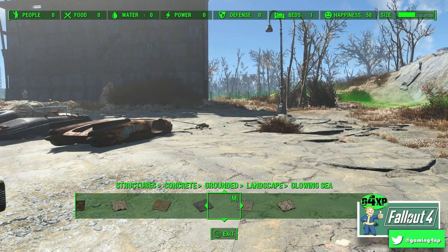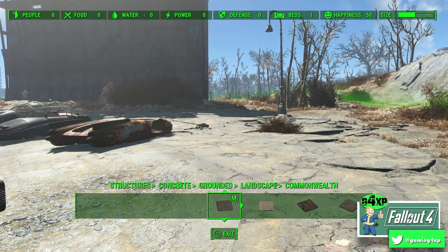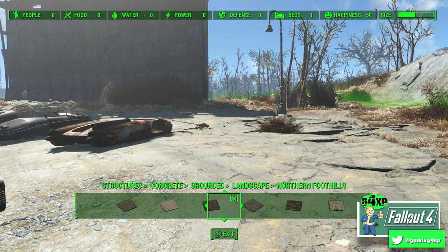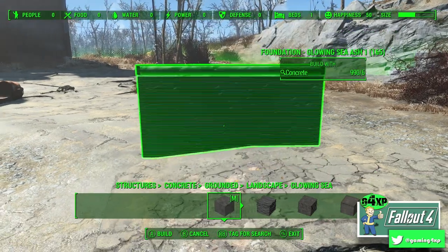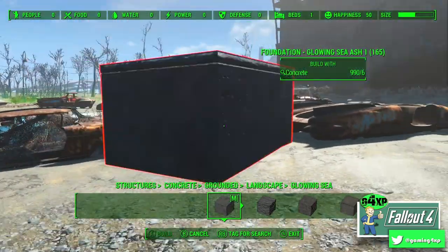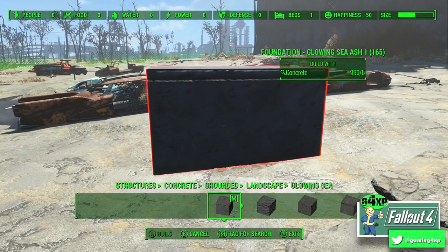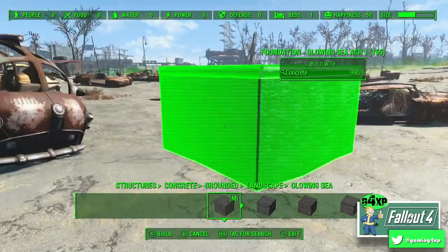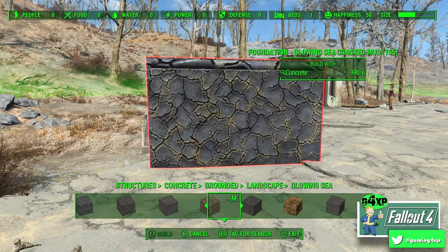What Grounded essentially is, is the mod developer has gone in and reskinned concrete pieces — that's very important to remember. Let's have a look at Glowing Sea. What I tend to do is place one into an object so you can actually see what they look like. Turn around and you can just flick through and see all the different textures available in any one category.